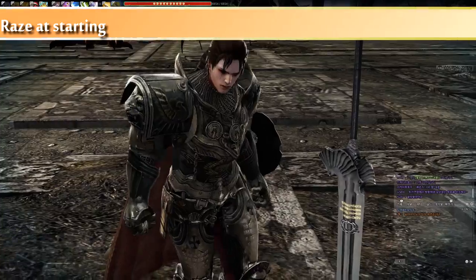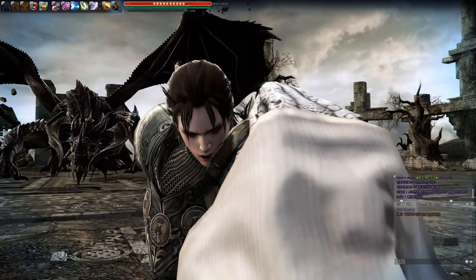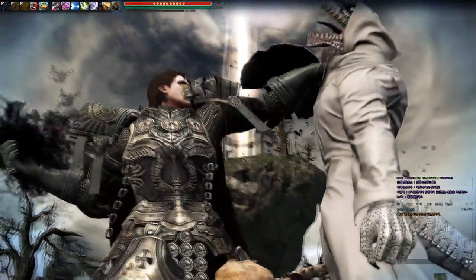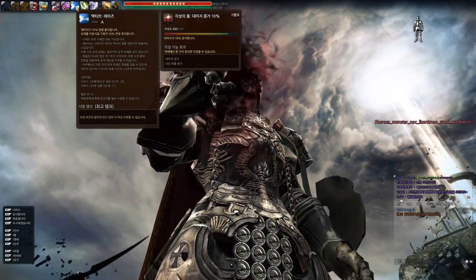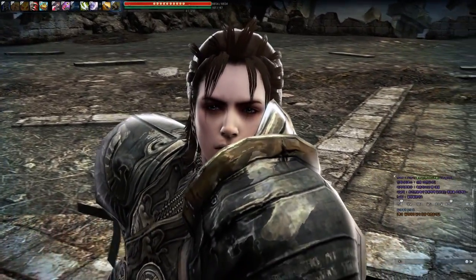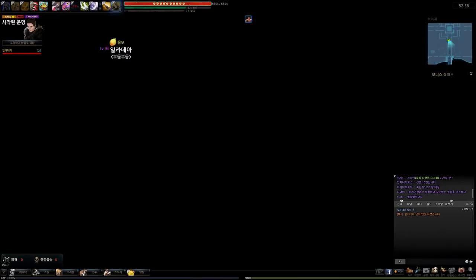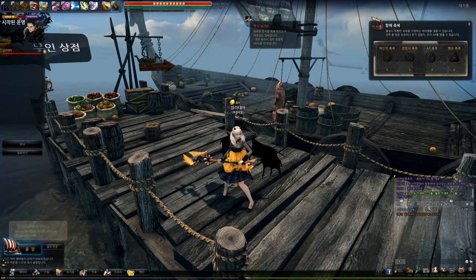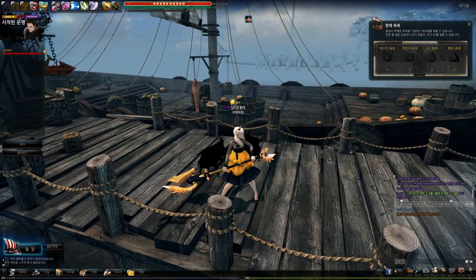Next is raise utilization. You might have seen some videos on my YouTube starting with raise — it is really easy. Every boss has an intro video, so you can use this time. When the intro video is playing, press Alt and click your quick slot raise, then wait. You should move your raise icon from the skill tab to the quick slot to check how long she takes to cast raise.